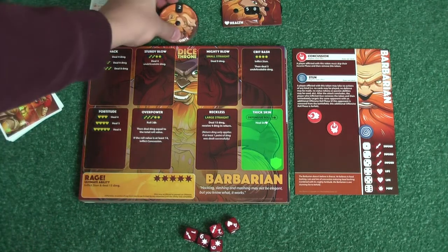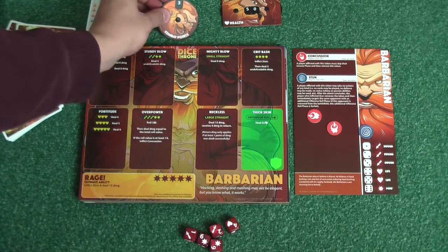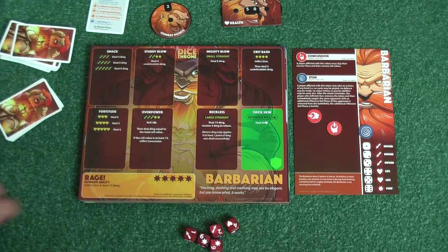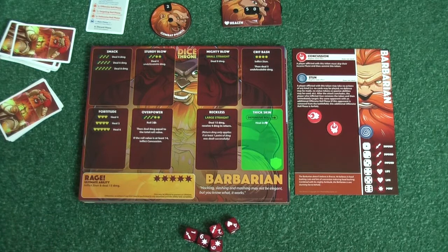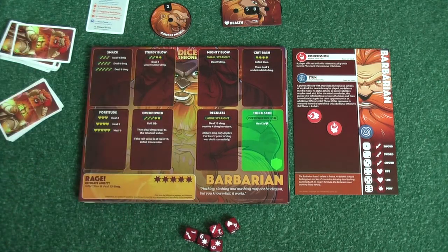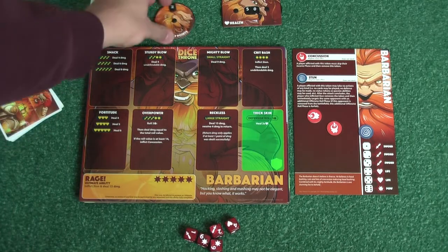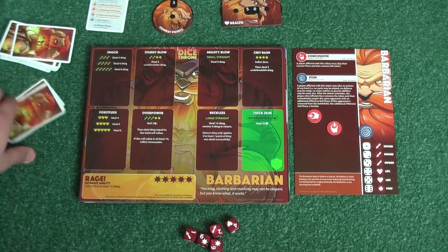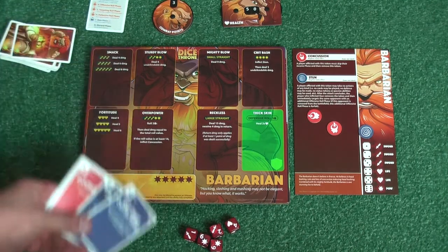Going through the round, we have the upkeep phase where we take off any status effects that have run out — so if someone is concussed, that removes after the upkeep phase. Some tokens, like the Moon Elf's tokens, remove every turn if they're on there. Then the income phase — we get a combat point and a card.